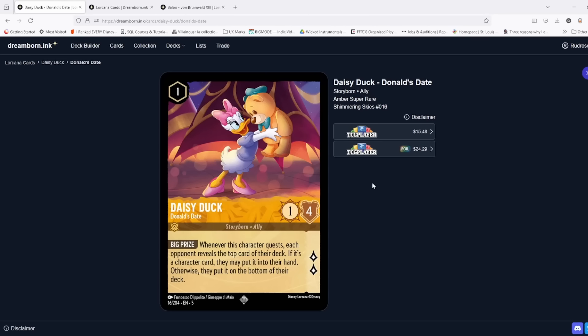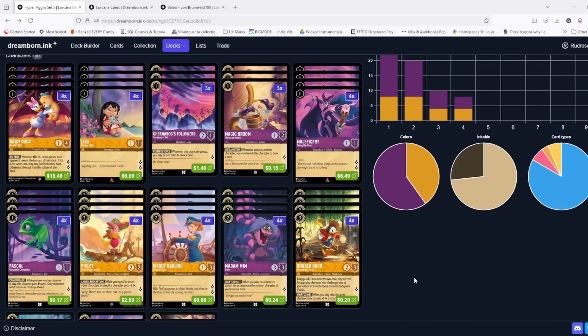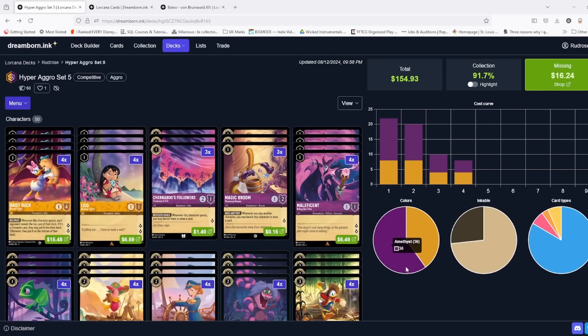Keep in mind Daisy does have the downside that when she quests she reveals the top card of the opponent's deck, and if it's a character she puts it into their hand — she can draw your opponents a lot of cards. However, because it's specifically characters, she will also filter to the bottom things like Be Prepared or Grab Your Sword — big board wipe action songs that can usually threaten this deck. So the card is absolutely going to be a menace.